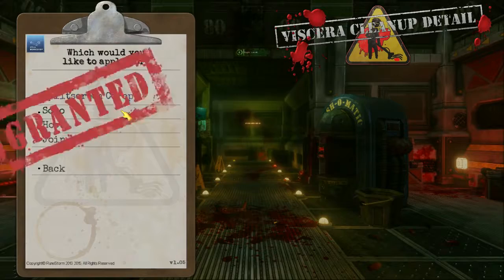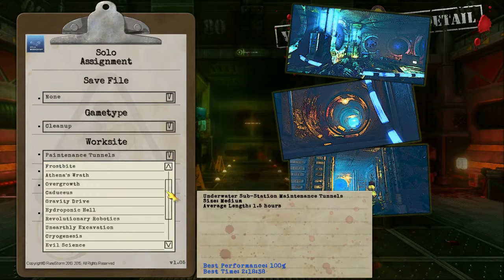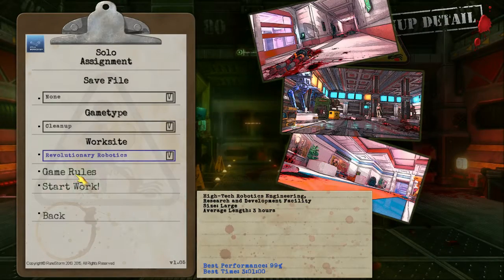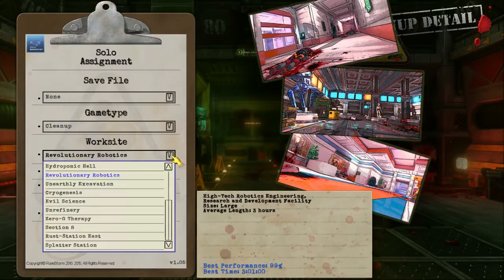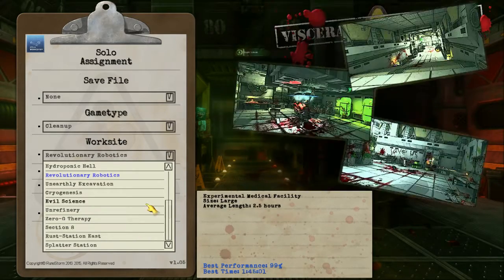When you first launch the game, you choose a map that you'd like to clean. Any map can be chosen, each with their own unique settings. Once you choose a map, you are thrown in without a tutorial, however the game is picked up surprisingly quickly. So far, there are 21 maps total, each having an average amount of time listed as well as its size.